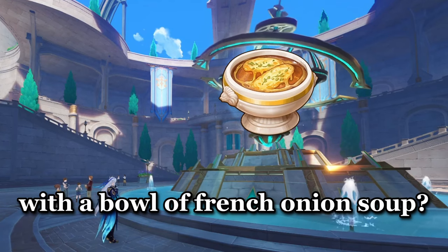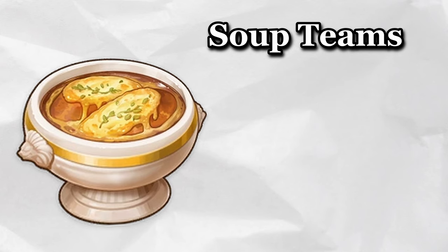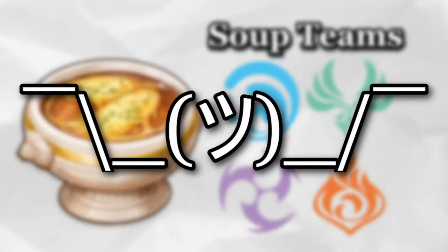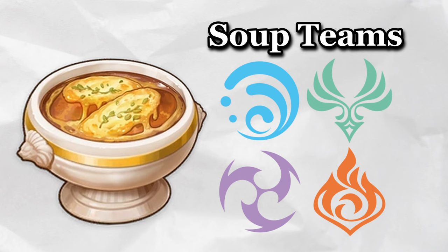Is that Nuvulet with a bowl of french onion soup? Ate that soup hot. For those who don't know, soup teams refer to teams that consist of Hydro, Anemo, Electro, and Pyro. As for the origins of the name, some of us have been pretty hungry spending their savings on Primogems rather than food. But enough said, let's see what team we're cooking up today.